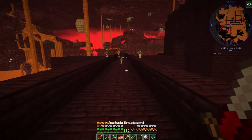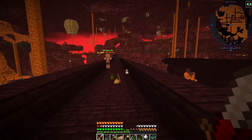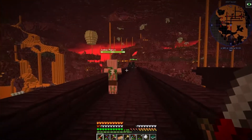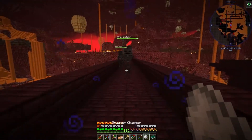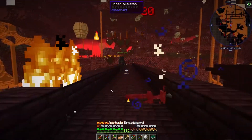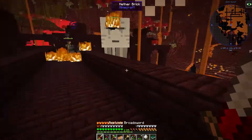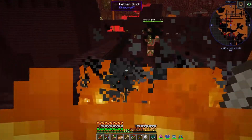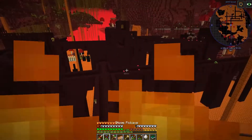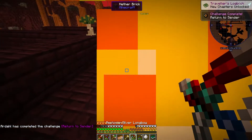So here I am in the Nether looking for something rather specific — I'm looking for wither skeletons. And why do I want a wither skeleton? Because one of the things we can make is a wither skeleton spawner now, which lets us get all the tasty drops from the wither skeleton. Or I could have gotten a ghast — oh my god, this was not what I was expecting to find. But unfortunately I've only got the one spawner changer, so we'll have to do the wither one later.